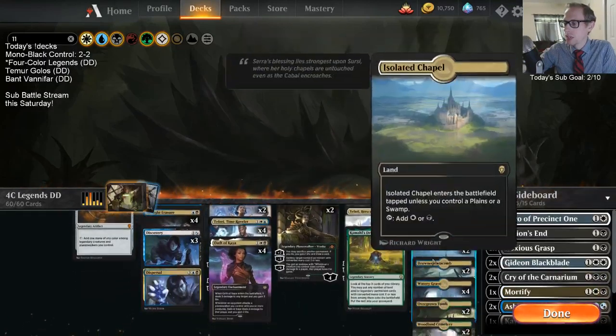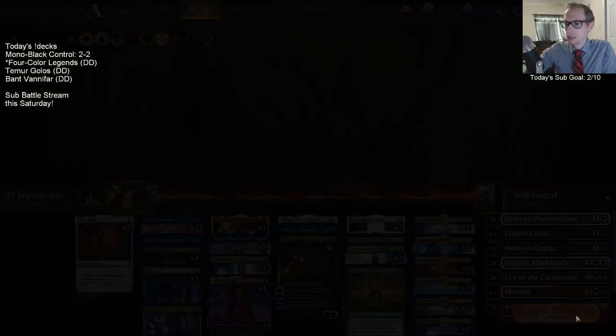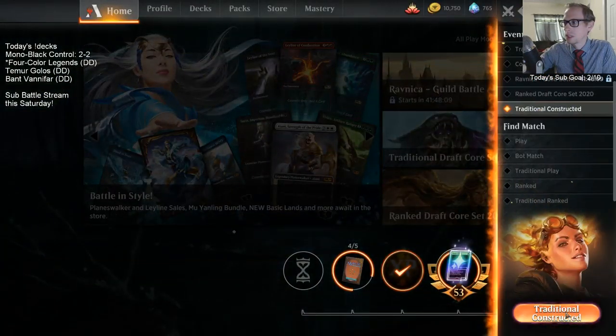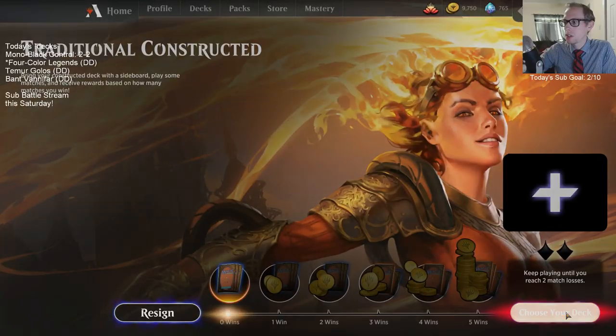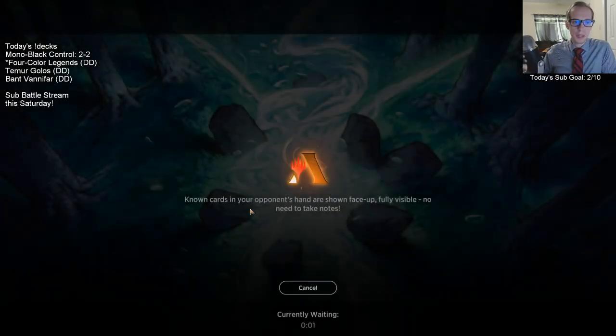Let's give this a try - four-color Legends. We'll see how our mana works out. Heading over to the Traditional Constructed queue, paying our 1,000 gold. We'll play till we win five or lose two, whichever happens first.